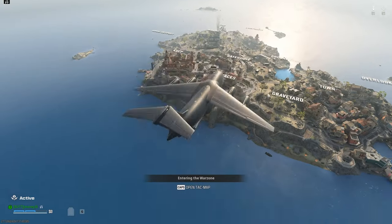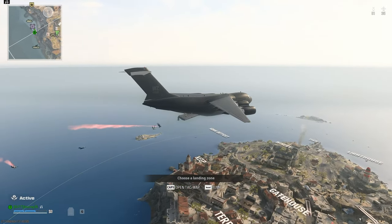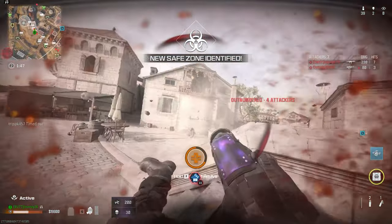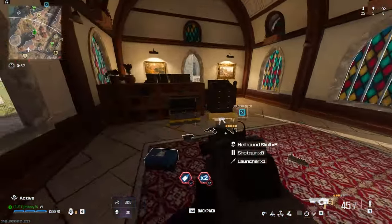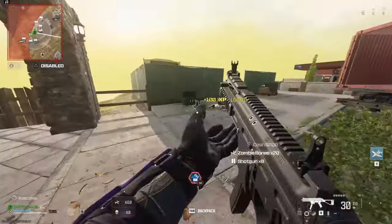Anyways, after grinding for a few hours today, the fastest method I found was to hop into Resurgence Solos on Fortune's Keep. The best part about this method is that you don't even have to be good at Warzone. All you gotta do is just open Loot Chests, and you'll get a random drop from the Horde Hunt event almost every time. But this comes with its pros and cons — the main con being that it's completely random what drop you get from the pool of four.